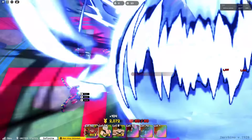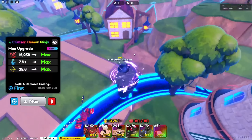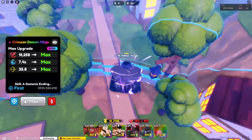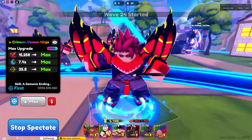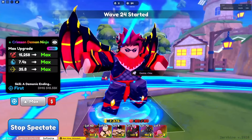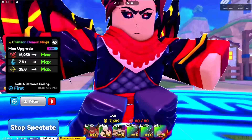How many can you place? You can only place three, making Requiem the best trade on our Crimson Demon Ninja. So that is the showcase of the newest mythical unit you can obtain in Update 3 of Anime Defenders. If you guys enjoyed that, make sure to leave a like and subscribe — I will see you in my next one!